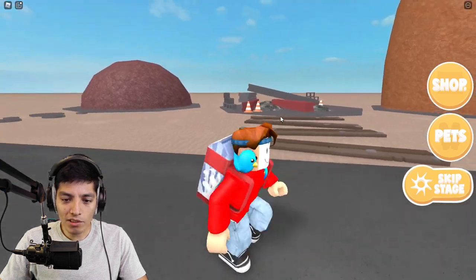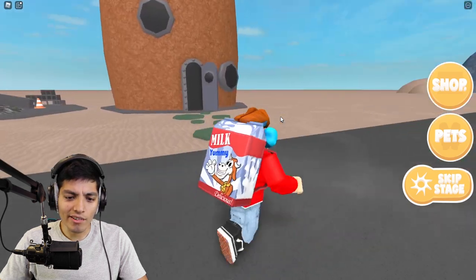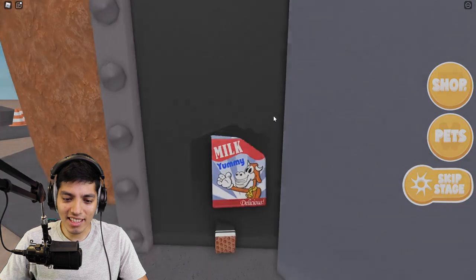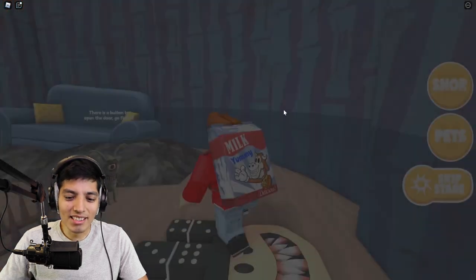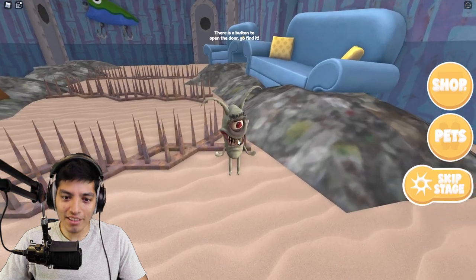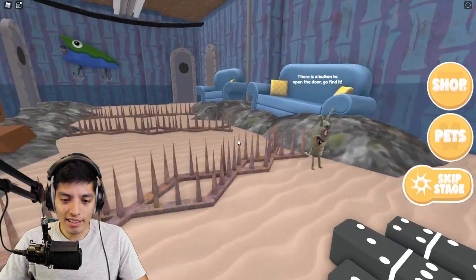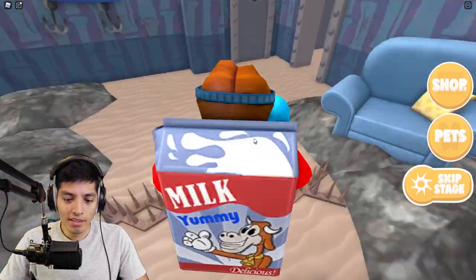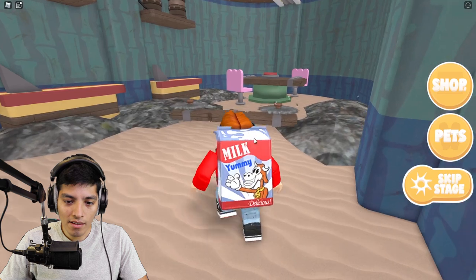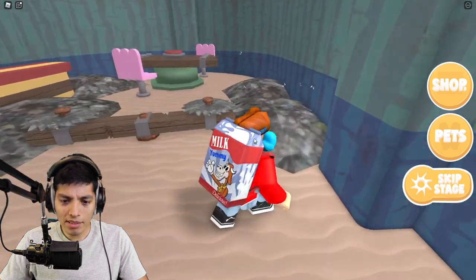What happened to Squidward's house? It like got demolished or something. All right let's go inside SpongeBob's house. Please don't let Plankton be in here, that Plankton is so horrific. Okay there's a button to open that door — go find it. Great, now we gotta find a hidden button. Where the heck can it be?